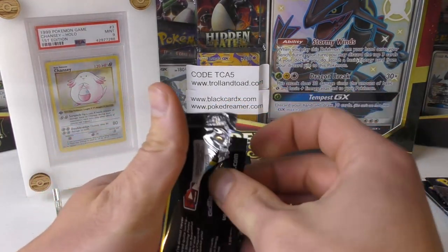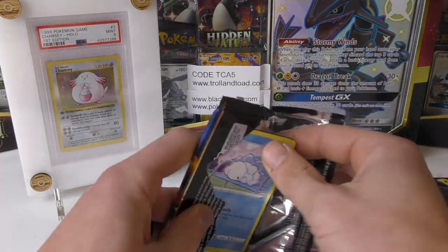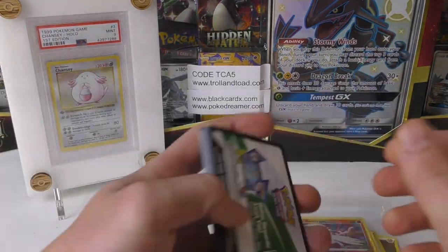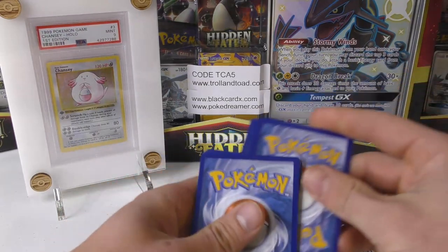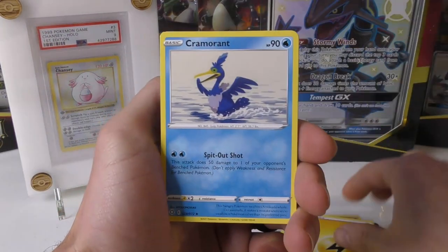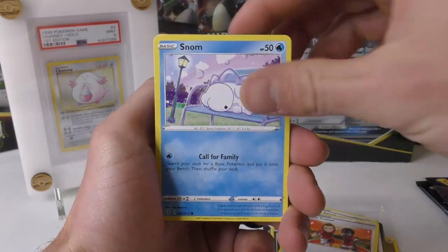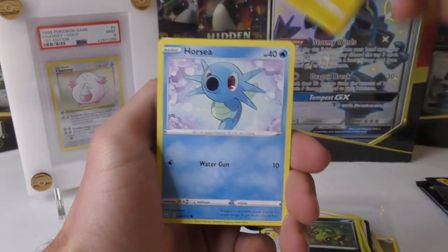For those of you wanting to jump in on any of these pack openings, I sell a bunch of them on my website — mostly older stuff, but if you want something newer, right now I have Shining Fates and Evolutions. The Shining Fates might not be on there much longer because we've opened up a lot of those packs lately, but it's been a lot of fun.